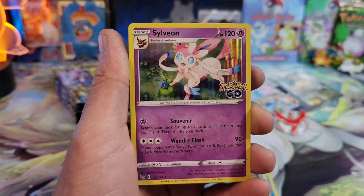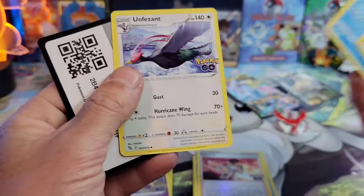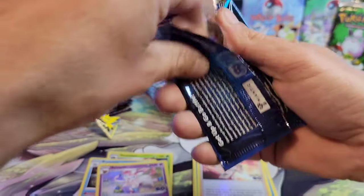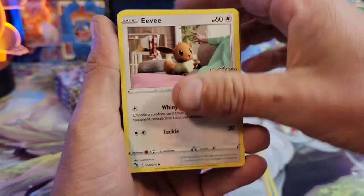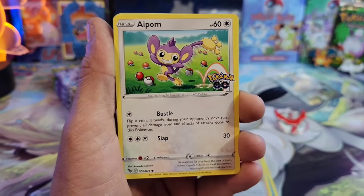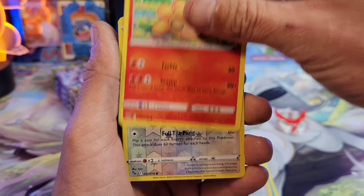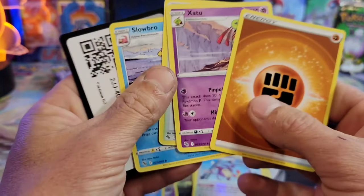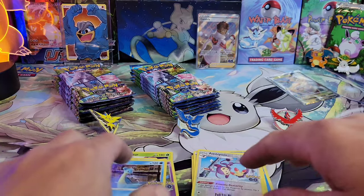We got Candela and a Sylveon — nothing too crazy, some off-center cards. Last pack of the Candela box, I had high hopes! We got a Bulbasaur, Nidoking, Heavy Metal reverse, and a Lapras holo. So out of the Valor box we got a Dragonite V and a couple of needed reverse hollos.